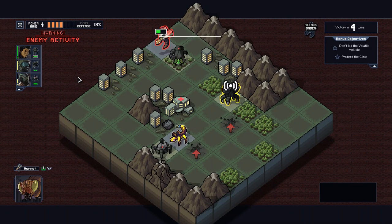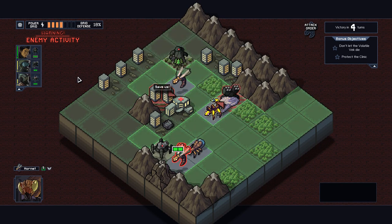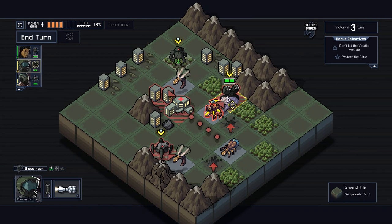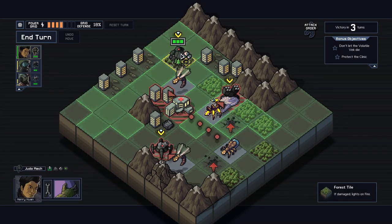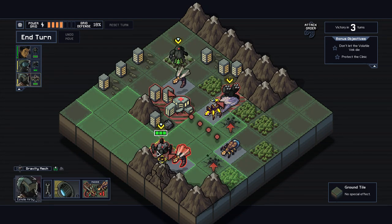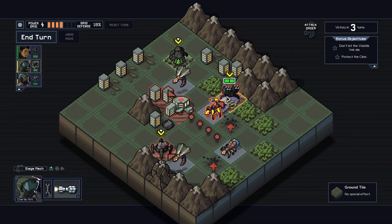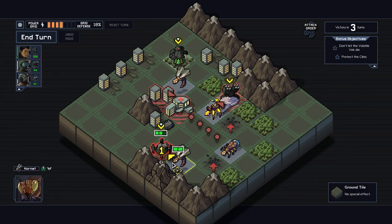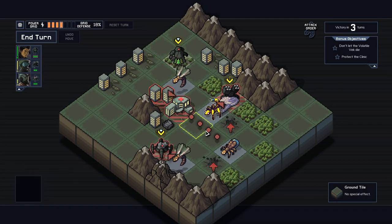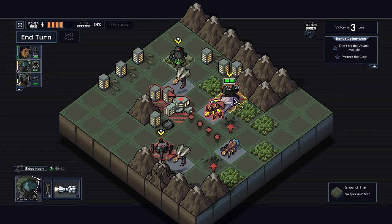Sorry people — things are starting to get a little bit out of hand here. We could move you with the gravity mech — that looks like a good move. Move you here, judo mech you onto there which would kill you, and then artillery could hit you and kill you. So gravity, judo, artillery — and then you'll hit the volatile, but that's fine, it's just one damage on them. Let's do that.